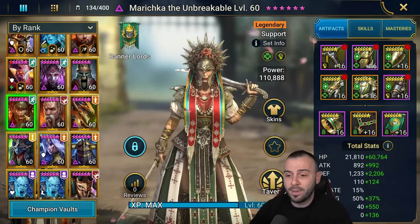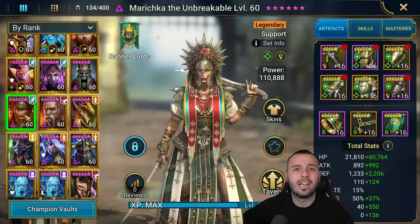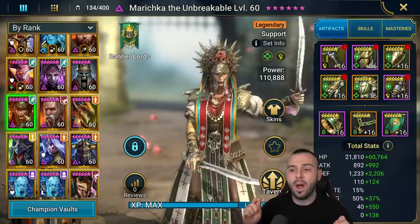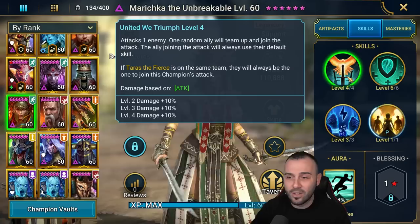Marichka the Unbreakable - we didn't really have a chance to do a video on the champion just yet. Unfortunately I cannot do Hydra on the test server at the moment because I need six plus hours to be able to do a key - I had to change clans to find a different clan boss of a different affinity. So I'm gonna explain what exactly I see in her kit when talking about Hydra clan boss. Looking at the skills: the A1 attacks one enemy and a random ally will team up and join the attack using the default skill.